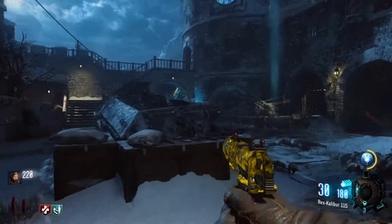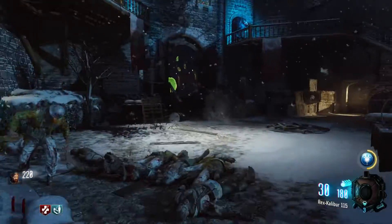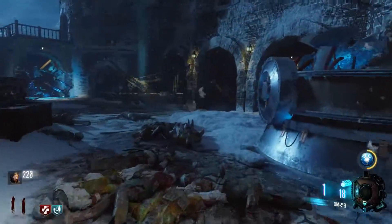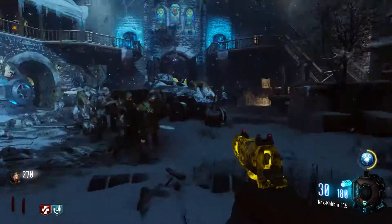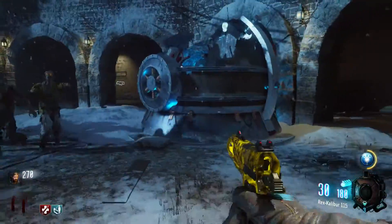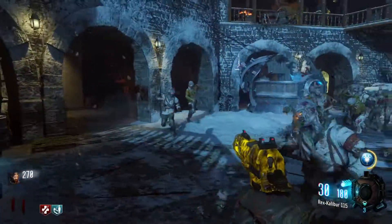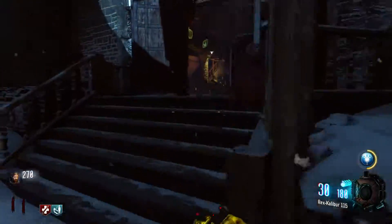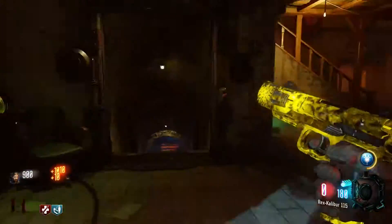I'm gonna take one spin on the mystery box — let's see what we get. I don't have to pack-a-punch it or use it. Oh! I'm taking it. I don't know the odds of that — that may cost me, but that camo though! Too bright — I think I'm gonna change it out for the diamond camo. It's a legendary camo off the Black Market.